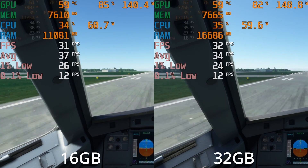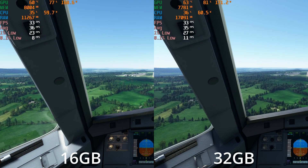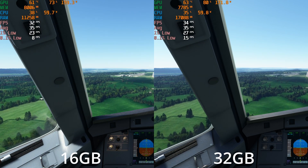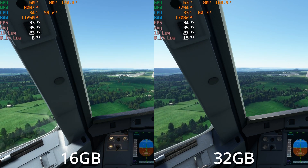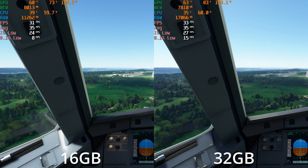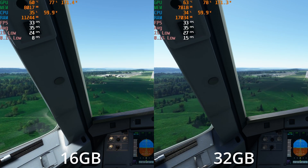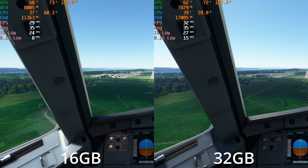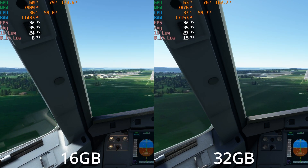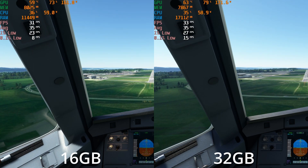Move things up to 4K and things start to change. Important to note: this is 4K running in DLSS with performance mode, not native 4K — unfortunately the 3070 just can't handle native 4K. Average FPS hasn't really budged, but the lows are more stable with 32 gig of RAM. From my point of view, 30 fps is fine for flight sim so long as it's stable, and it's those annoying dips we're trying to get rid of — and 32 gig does seem to help in that instance.